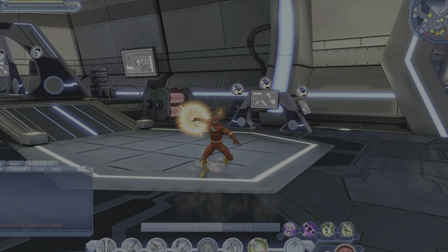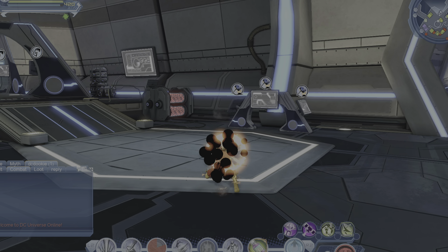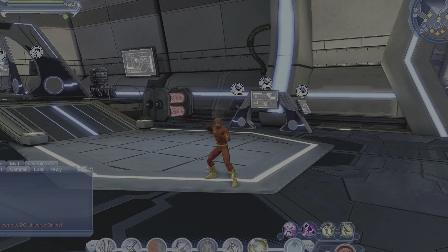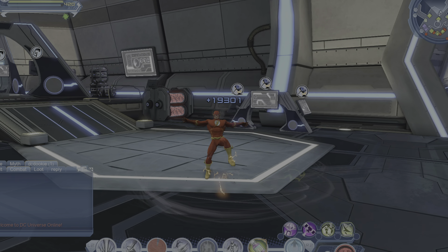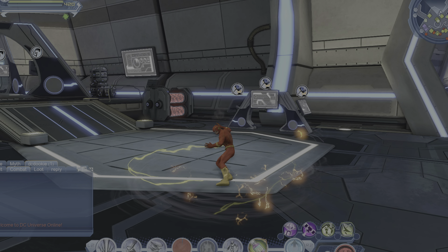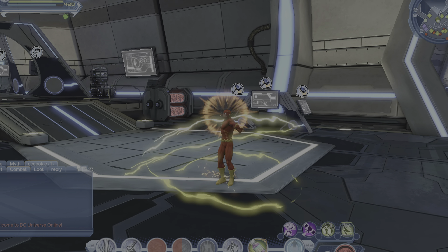In order to run this build correctly you've got to learn how to cancel and clip warland dervish and vortex trap. For warland dervish in particular, you cancel it by tapping triangle or tapping the range move — this works well with the shuriken storm because you tap triangle to cancel out of it, then hold triangle to go into the combo, then clip into your next power. Same thing with vortex trap — you hit vortex trap and then jump cancel out of it instead of hitting triangle. If you master these two cancels you're gonna put out a lot of numbers — this is the bread and butter of precision.